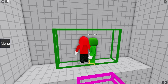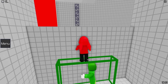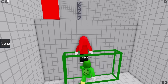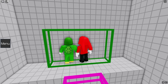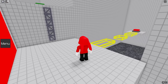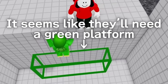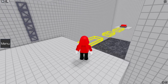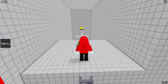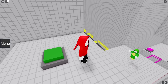Looks like we need to go up. I'll hop on you first, then... I can't reach! I think if you jump too, I can reach. It worked! Nice! But now I can't make it! Hmm. What should I do? Oh! There's a green button here. I'll push it for you. Thanks! I made it!